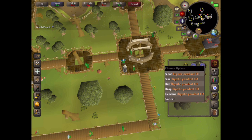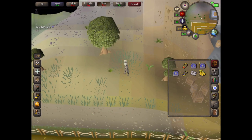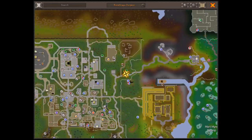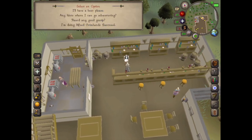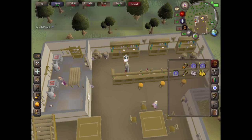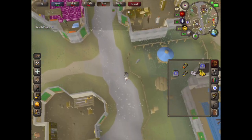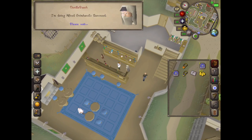Now use your Digsite Pendant, or just teleport to Varrock. I've got a guide on how to get Digsite Pendants as well. If you don't have a Digsite Pendant, you could also just teleport to Varrock and run north. Purchase the beer from him. Now I'm going to use my Varrock teleport, then just head to the south to the bar — you're doing the Bar Crawl.